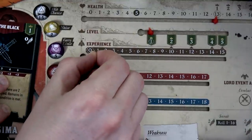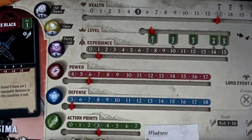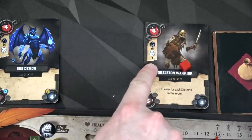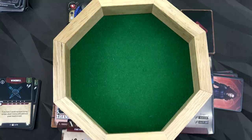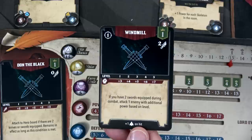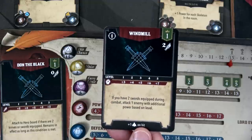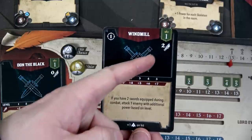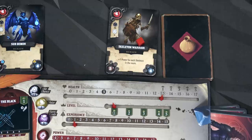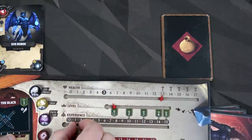We gain one experience point for defeating him — you earn XP as long as you hit an enemy, even if you don't defeat them. Next action we attack the skeleton warrior — he has a minus one to our hit chance, so we need a 16 or lower. We rolled an 18, so we totally missed. With two actions left, we use our Windmill: attack one enemy with additional power based on level — plus three, so nine total damage. We need a 16 or lower and rolled a one. Nine minus four is five damage — he only has four health, so he's gone. That's our second XP.